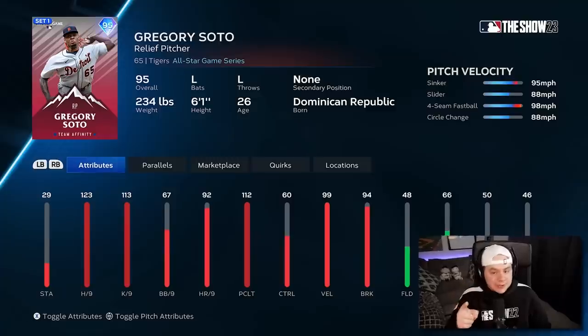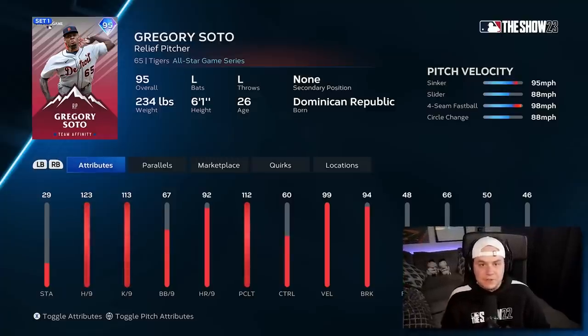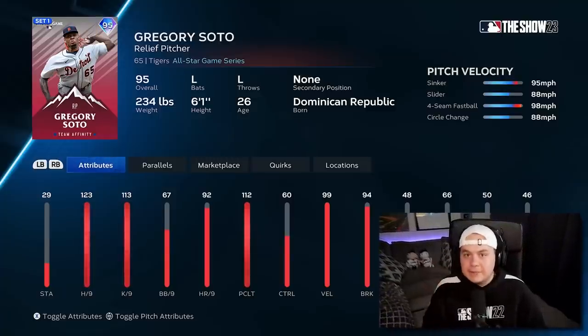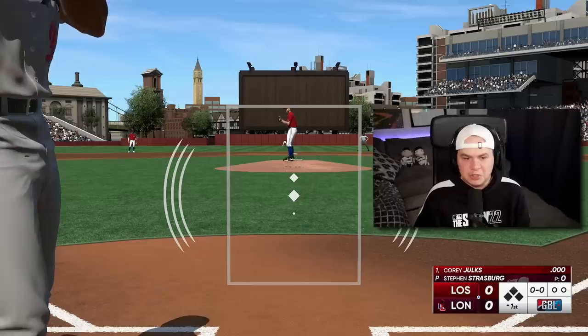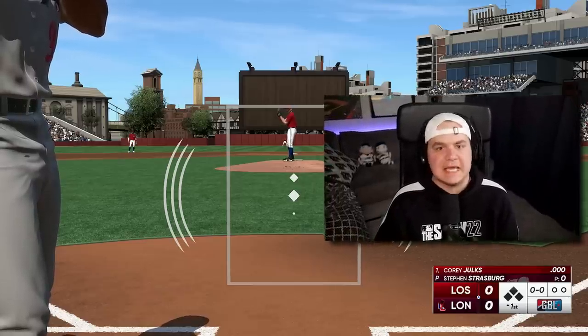This is actually the card I want most from this program — left-handed relievers are a dime a dozen in Diamond Dynasty right now. So now I'm going to go for the London Lords — new stadium, new continent. Let's get it done.